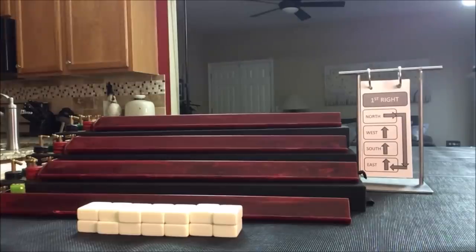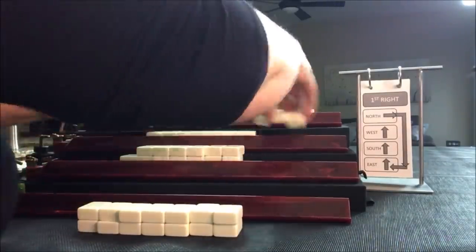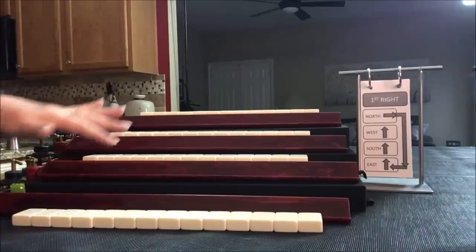Player 1 will get 14 tiles. Players 2, 3, and 4 will get 13 each. Then we'll look at each player's hands and try to find the strengths and figure out if we can identify a category to play. Everybody has their tiles.